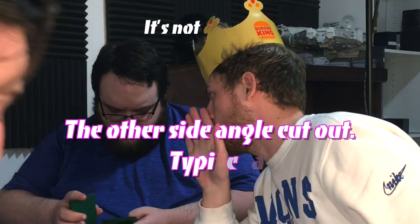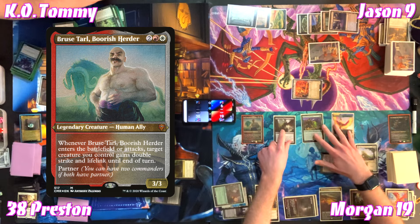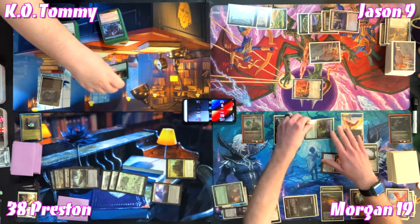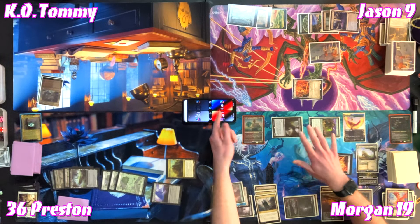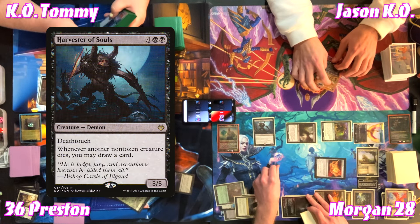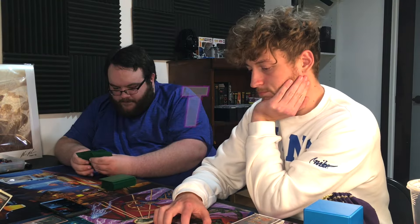Morgan draws a card as the new monarch. Bruse Tarl enters — target creature gets double strike and lifelink. Morgan targets Deathbringer Regent. Morgan goes to combat, hitting Preston for two and Jason for ten — gaining technically nine since Jason only has nine life. 'Bye boys.' Morgan becomes the monarch again. Preston casts Harvester of Souls for six — a 5/5 with deathtouch; whenever a non-token creature dies he may draw a card. Preston passes.